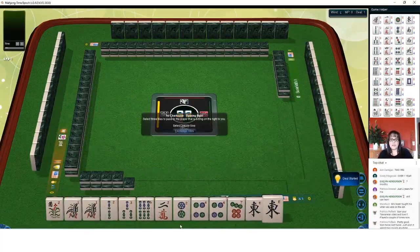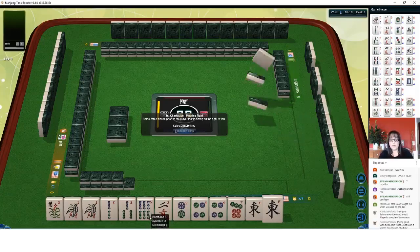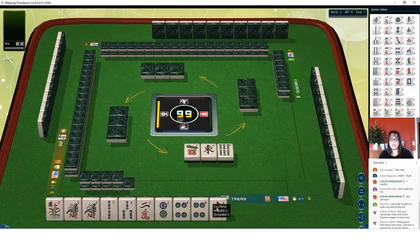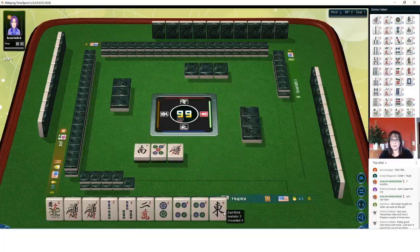We have multiples that may or may not go together. We do have some consecutive run potential here with multiples. We have a flower, pair of one BAMs, two, three, six BAM singles, a single two crack, two, four, seven in dots, but a pair of fours and a pair of Vs. We're definitely not going to be able to use all these multiples. I think we should focus on consecutive run one through four — that way we can use at least two of them. By process of elimination, there's our first pass. We'll keep one, two, three, four. We're just going to gather until we run out of discards.